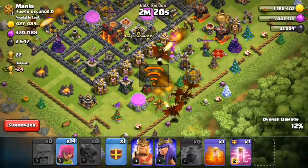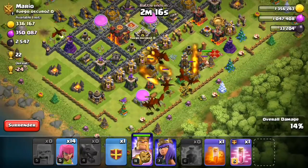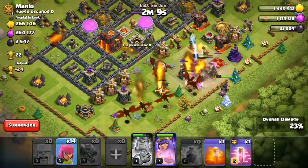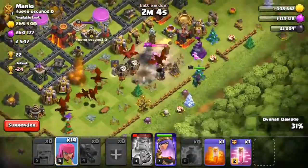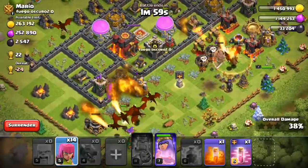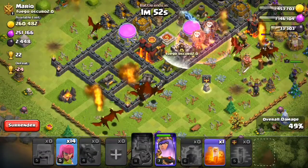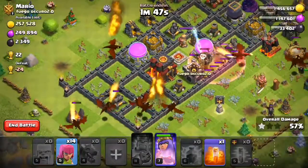I'm gonna start the attack here and now I'm gonna destroy the archer queen right there. She's messing up my dragons. Now archer time — I don't think I have to use the archers, I can win this without them. Using the heal spell right there to help the balloons destroy that air sweeper.